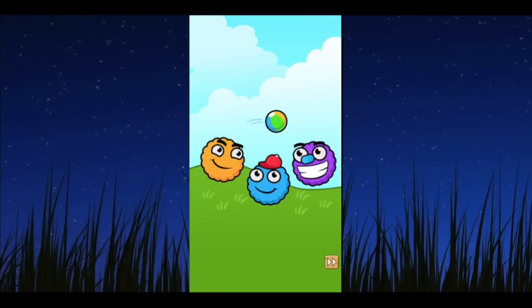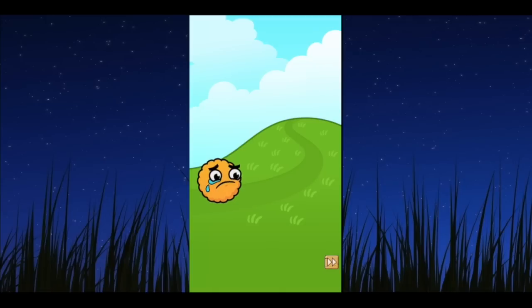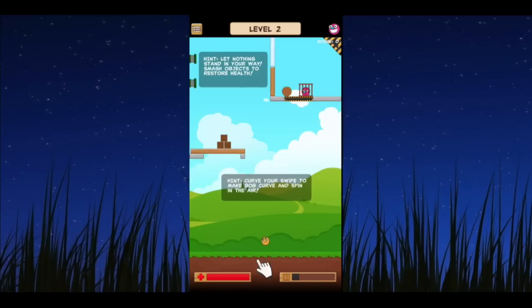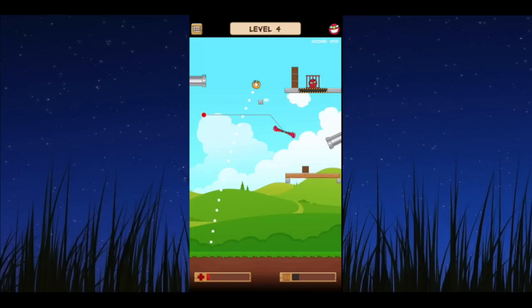CrazyMikesApps.com with an iPhone app video demo for Fearless Bob. This flick-to-play game challenges you to rescue your friends from the clutches of Harold the Hungry Monster, and features 30 challenging levels, 6 unique game areas. This game is completely free.